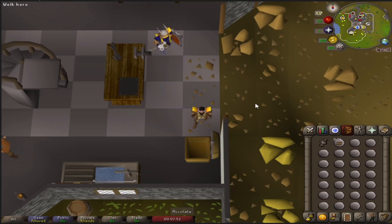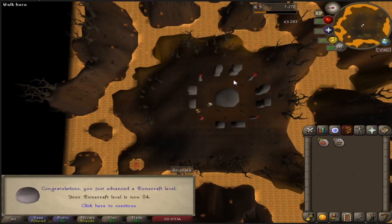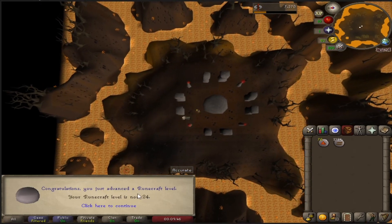So I'm going to do some lava runes now. This is the inventory setup: got the earth talisman, earth runes, inventory of pure essence. We're wearing four pieces of graceful with fire tiara and craft cape. We have our binding necklace and our dueling ring. So let's get started. There's the first level of lava runes — 24 runecrafting. Long way to go.